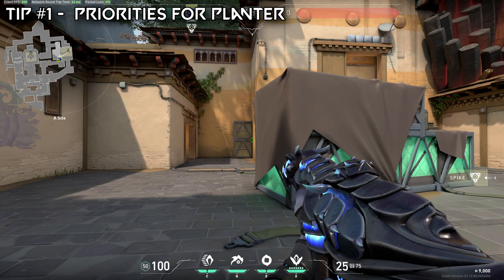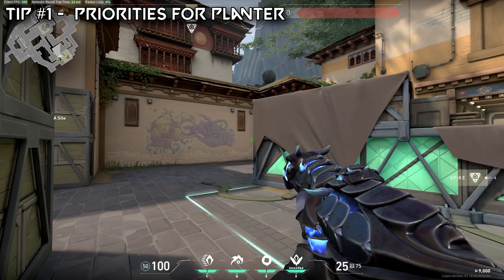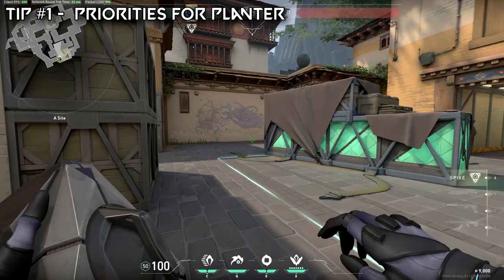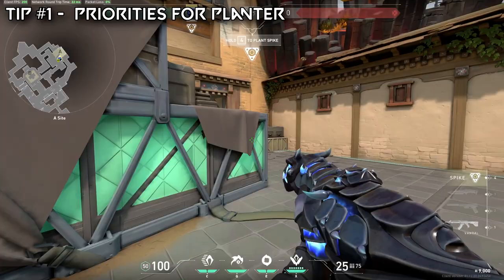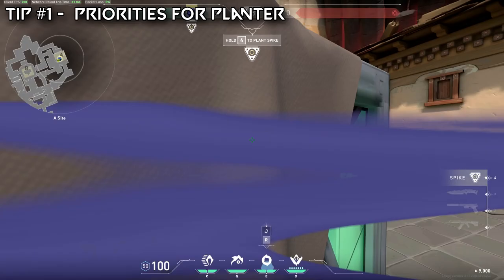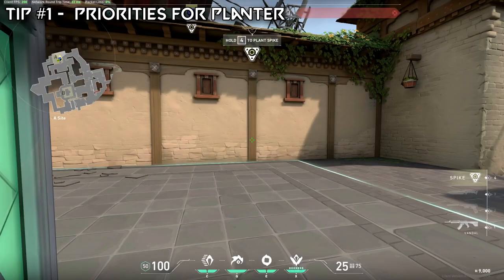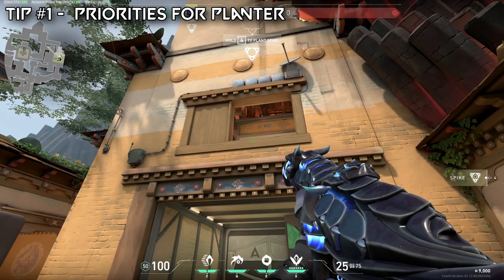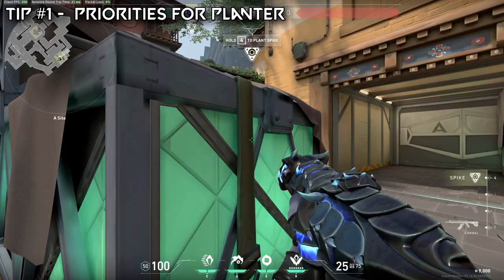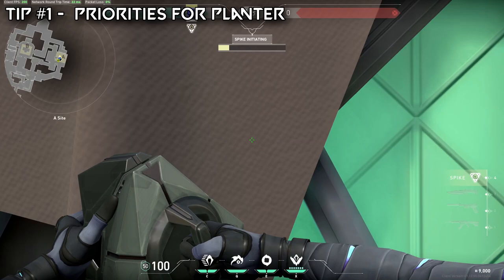Let's start with tip number one. The first few tips are more spike planting tips, because it's such an important part of defending. Tip number one is your priorities. The first priority is always, always to get the bomb down. A lot of people get this wrong — when they get onto the site with the bomb, they'll hang out and start clearing angles, which is important, but that's your team's job. If you are taking a site as a team, the planter's job is to just plant the bomb. Your job is not to take fights with the spike — you have to know your role.